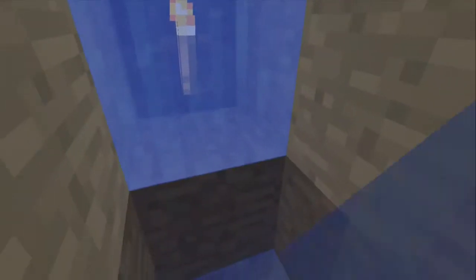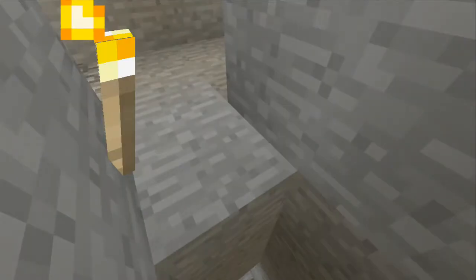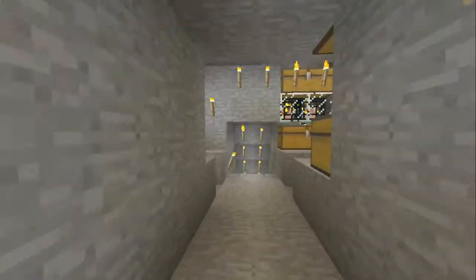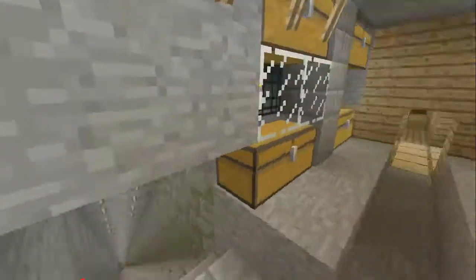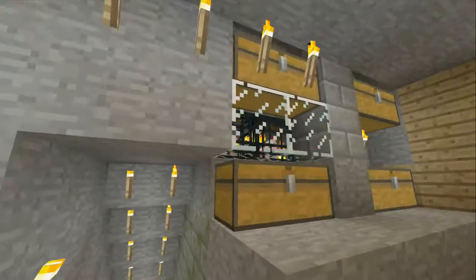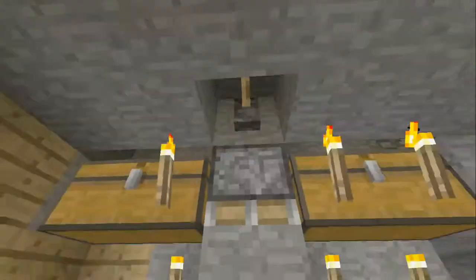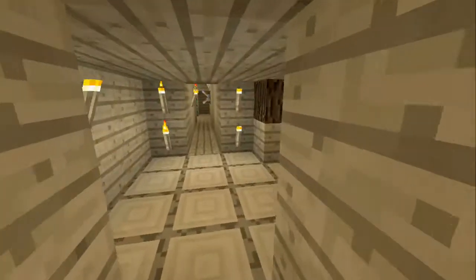There's a drop to bedrock in here. This was my original living space — I used to have a bed right here. This was the original chest room. There's the trash dispenser — put the trash in there and it covers it back up.